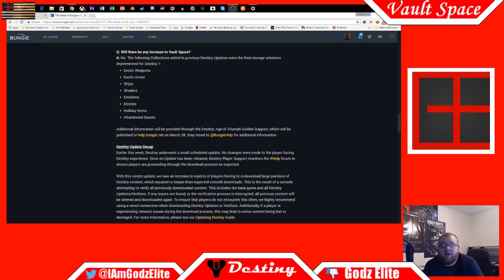Right now I have a full vault, but the reason it's full is because I have 50-something exotic engrams that I'm waiting to open. I want to see what we're going to have in Age of Triumph - if we're going to have any new exotics to try to get. If so, that's what I'm going to try to do with those.